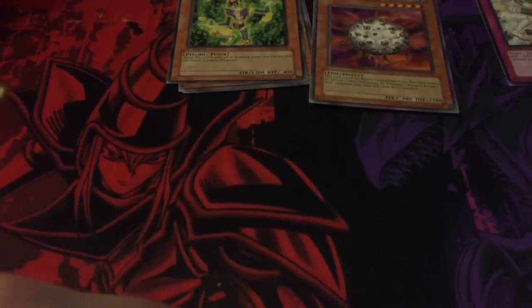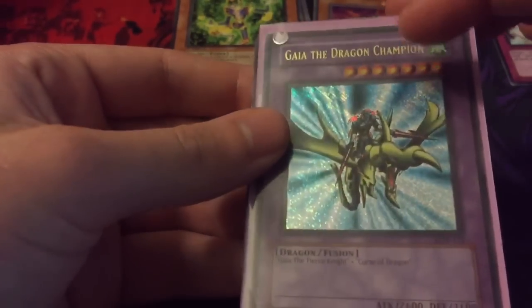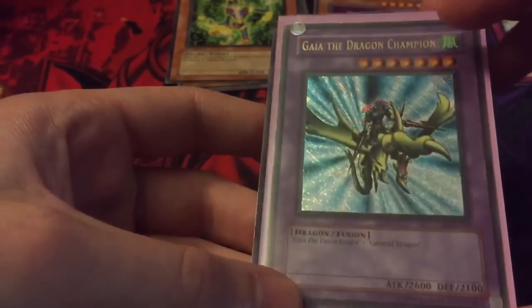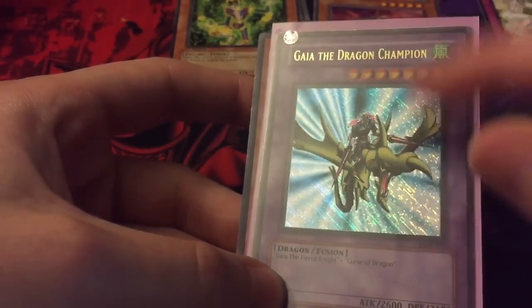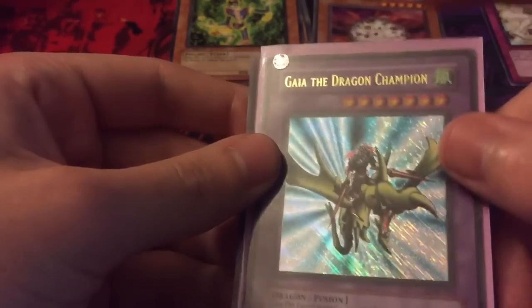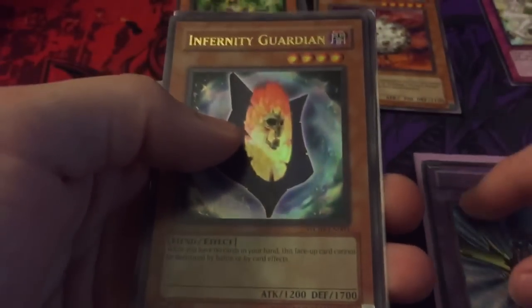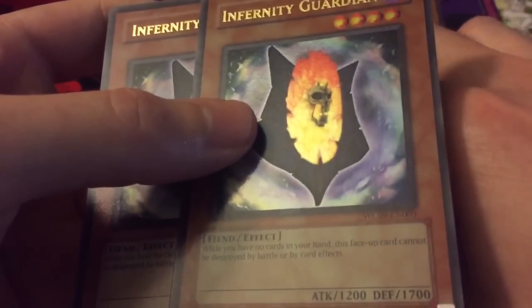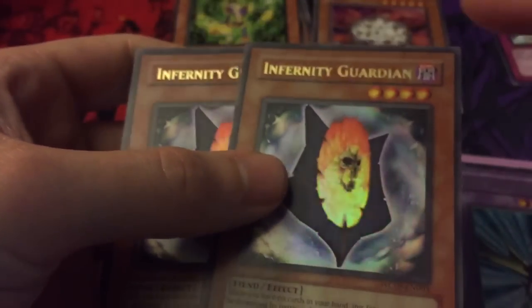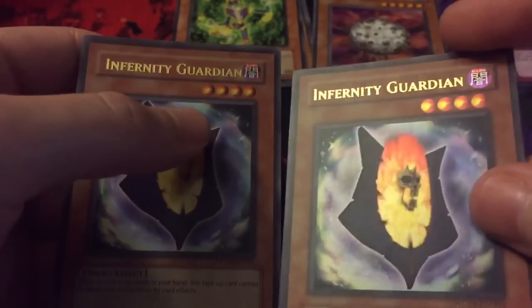Next we'll go on to messed-up holographic effects. Legend of Blue Eyes' Blue Dragon Champion — it's supposed to just be Secret Rare but it's both Secret and Ultra, so it's got Ultra Rare foiling when it should just have Secret Rare text. Then Infernity Guardian — some of them have the holo all the way on the attribute and stars, and others don't, when they shouldn't have that.